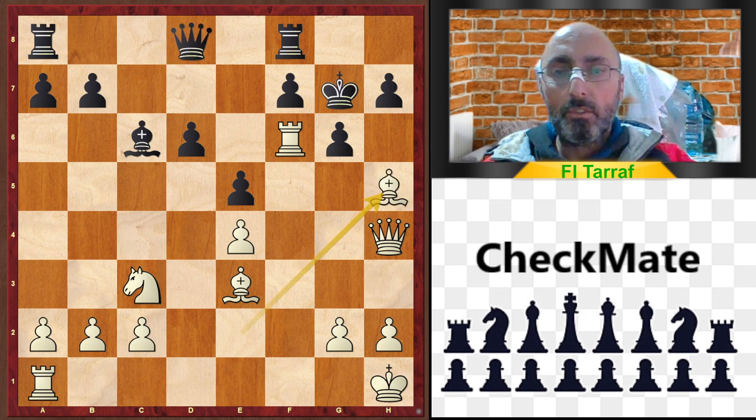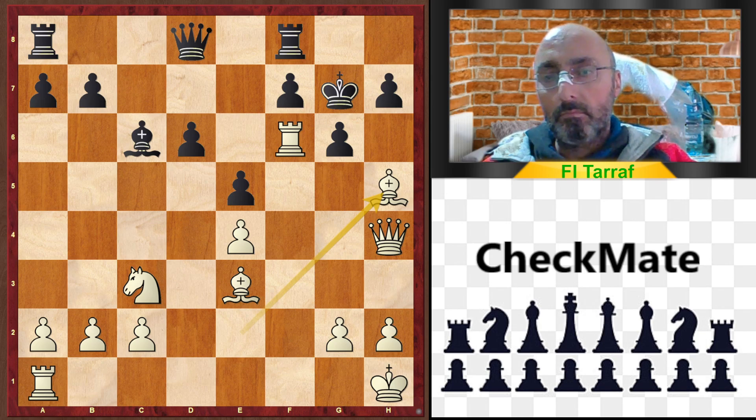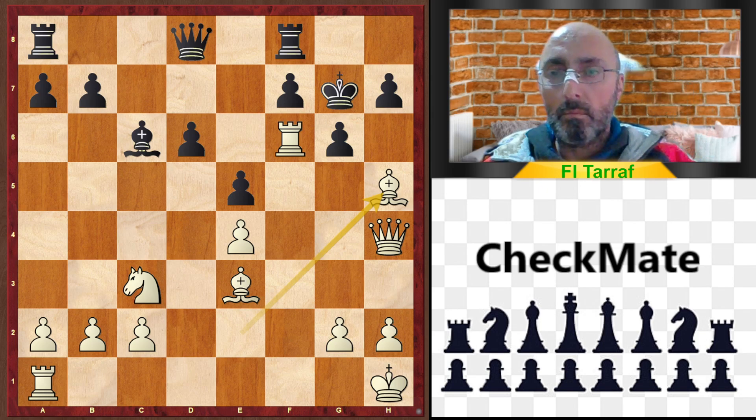Queen to d8, and Bishop takes f5. After this move, Black resigns, because there is a checkmate and a big loss of material.